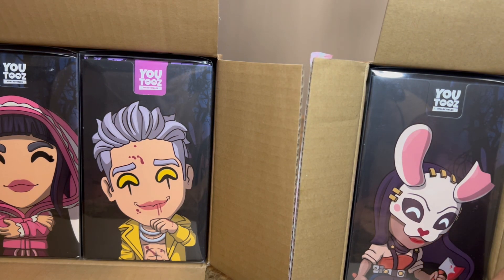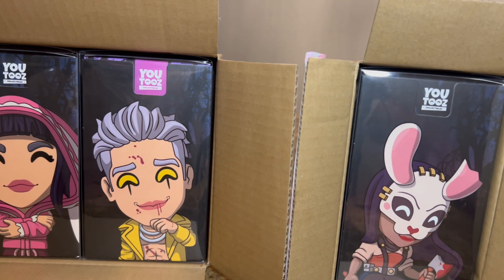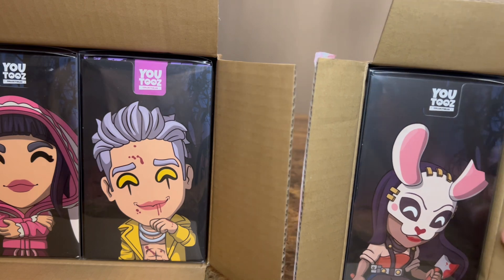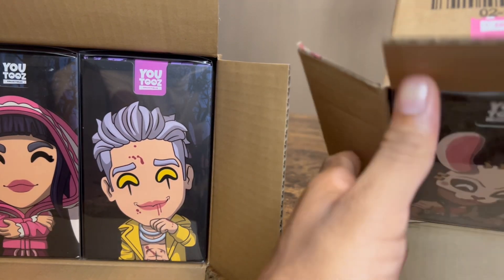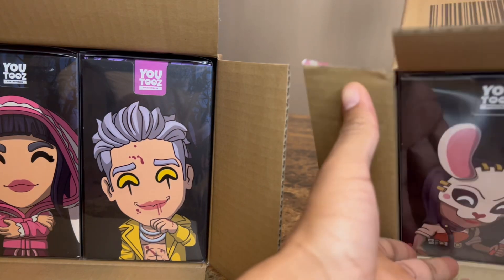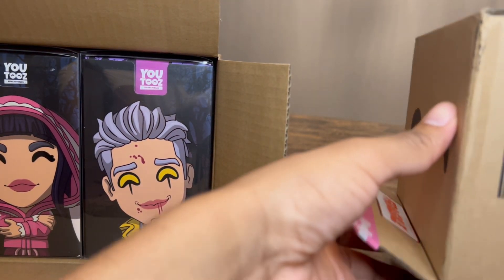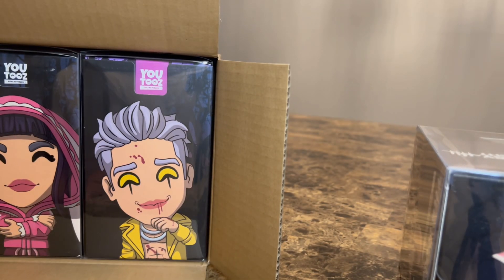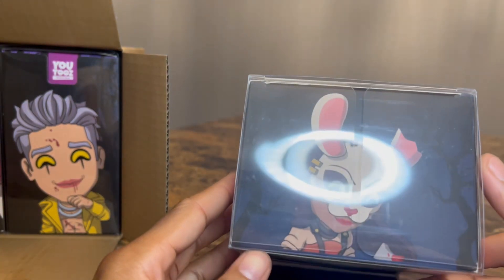I ended up going with these three because I like the way they look: Fong Min in her bunny outfit, Trickster, and Huntress. One pet peeve I have is that they were willing to do an alternate outfit for Fong Min, as this is not her default outfit, but they didn't do the same with Wraith. I feel like his alternate outfits are a lot better than his default, so they should have maybe considered doing something like that for him. But who knows — maybe they'll do that in the future.